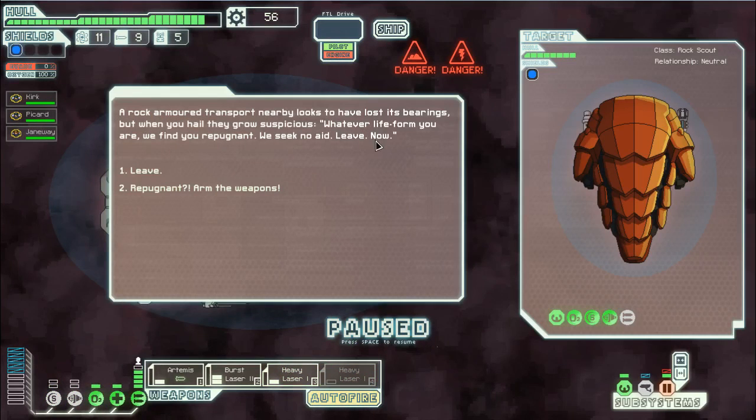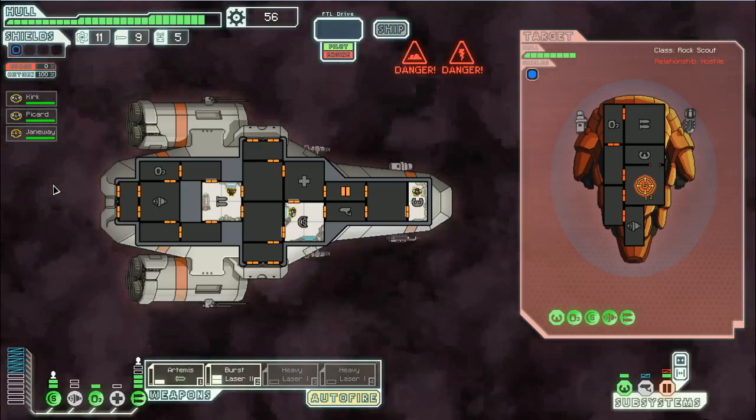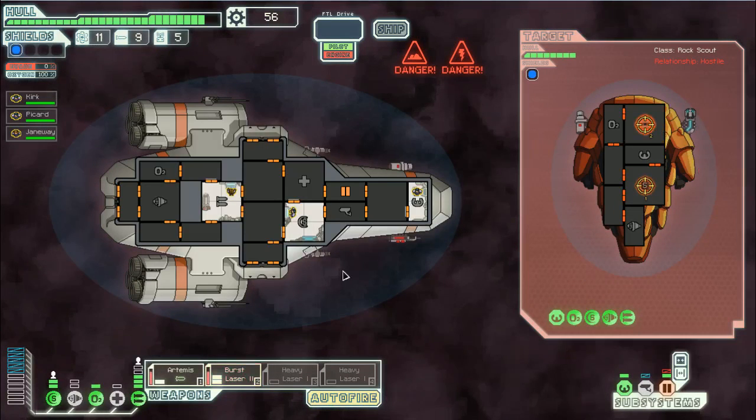Another plasma storm. Someone called us repugnant - I'll show you repugnant. I don't have any shields, that's kind of a bummer. What if we depower that, depower this, put that into our shields - I think that's a good idea.